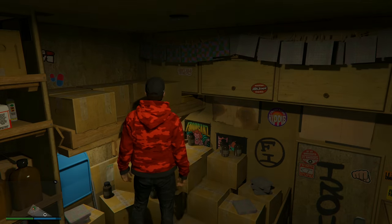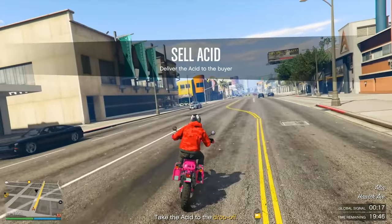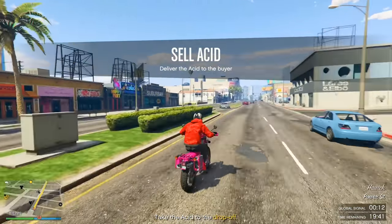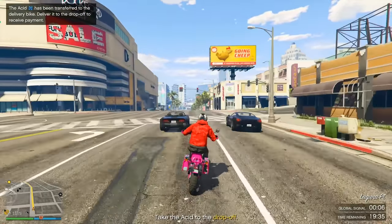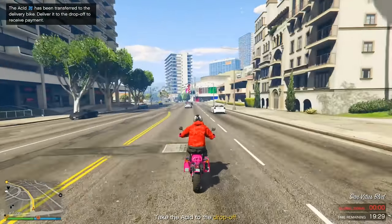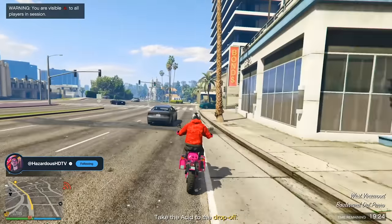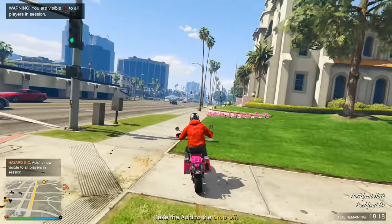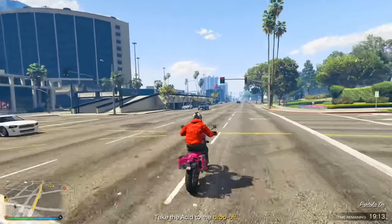Starting off, it looks like we just got to go 1.30 miles to take the acid to the drop-off — no multiple stop deliveries, which could be really good. The acid has been transferred to the delivery bike and delivered to the drop-off to receive payment. I haven't done this single drop-off variation yet, so I imagine there might be NPCs we need to deal with.